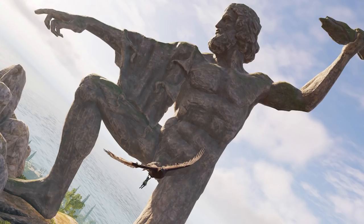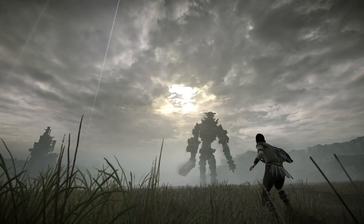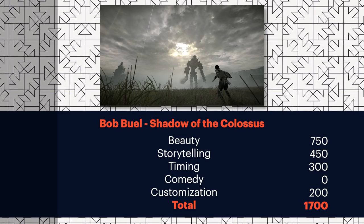Mef G — wait, that's Jeff M. No doubt that hot cock is hilarious. Beauty one thousand, storytelling one thousand, timing one thousand, comedy one thousand, customization zero — but it's disqualified. Get out of here, Jeff. Bob Buell — master of the gif, but can he handle the still image? That's a good shot. Storytelling: a small character with an imposing giant creature in the background — even without the game context, that's a strong image. Is this on the plateau where you fight the third colossus? Maybe they woke it up and then walked away? Excellent work, Bob — the gif master has become the still master.